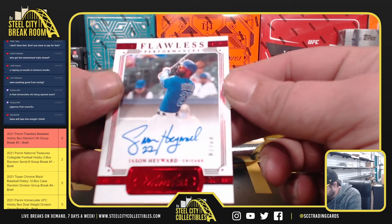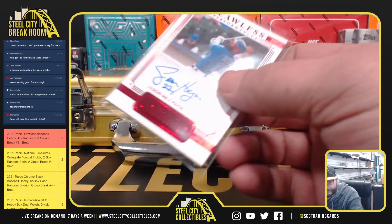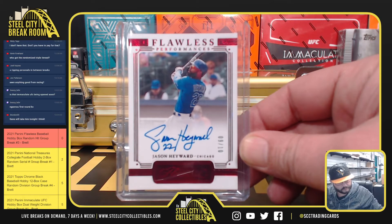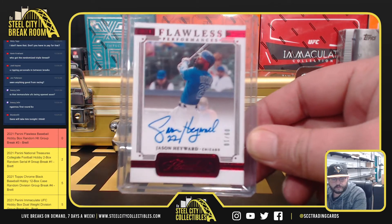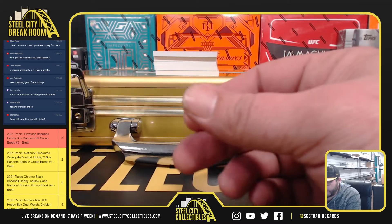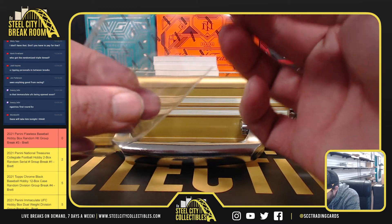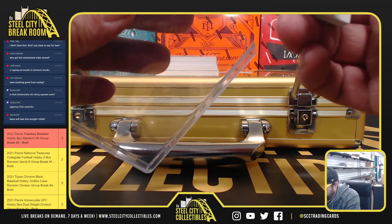Next we have a Flawless Performance auto, 9 of 10, Jason Heyward. Next, one of five auto — I'm not sure how to say this gentleman's name — one of five.